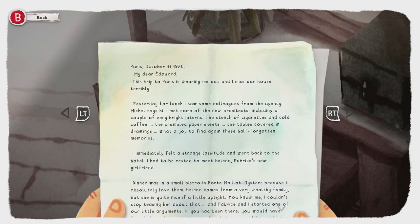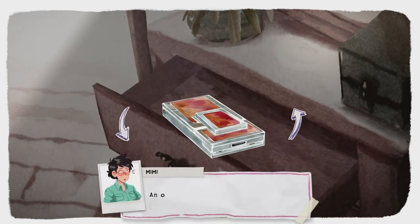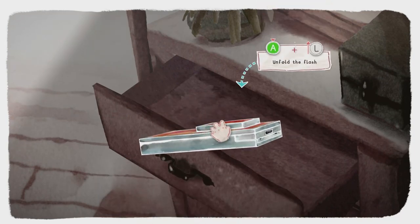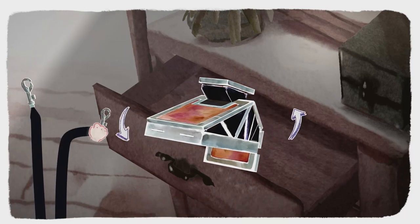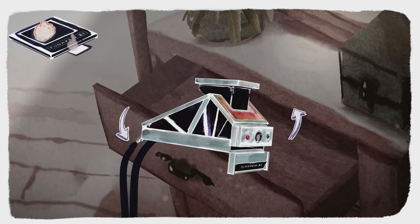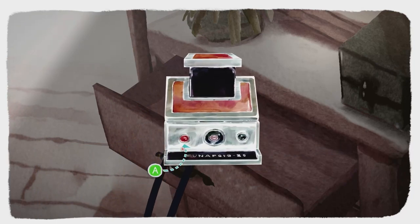Pick up and find letters 5 and 6. Once done, pick up the camera and interact with it. Press and hold the A button and up on the left stick to unfold it. Press A on the button on the side, then attach the strap to the back of the camera by dragging it, and drag the film cartridge to the front of the camera. Then hit the red button, and this will trigger another memory.